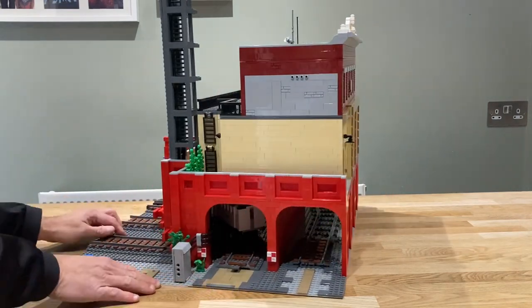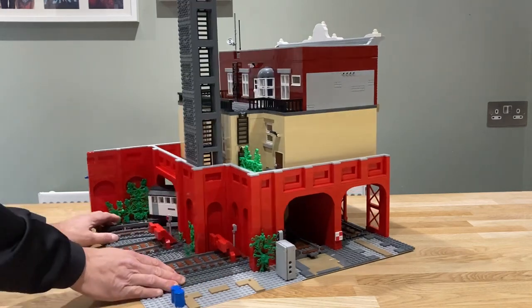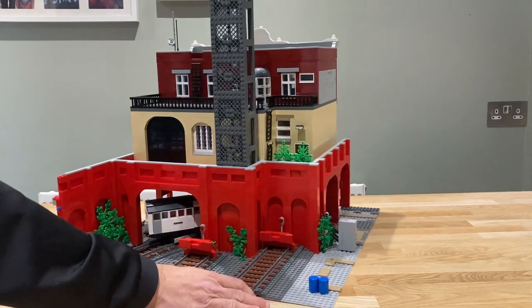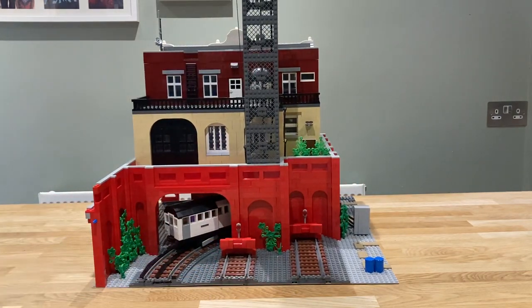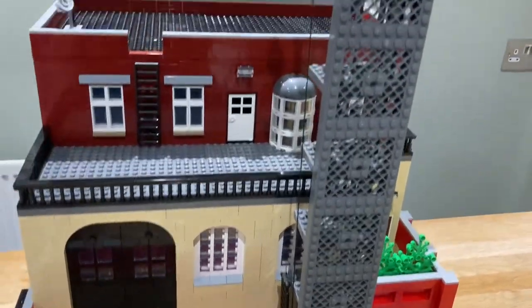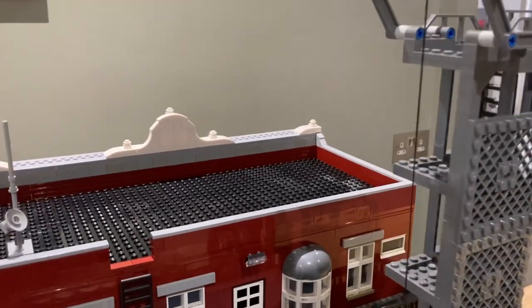Turn it around and you can see the back. This actual corner was where I had Assembly Square, for anyone that's seen my layout before. So this fire station takes up roughly the same footprint as Assembly Square. And now on the back here we can see the training tower that I've put there.